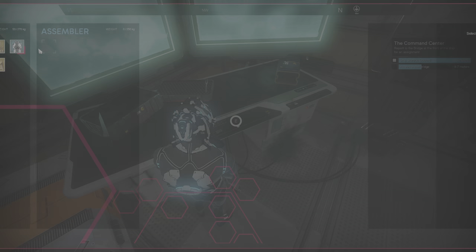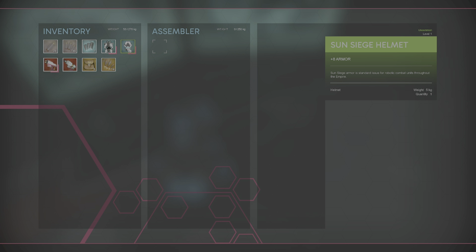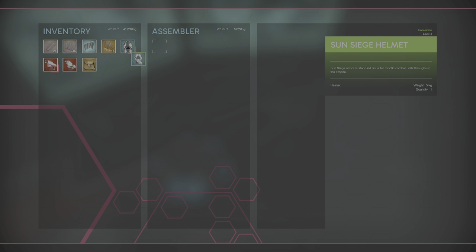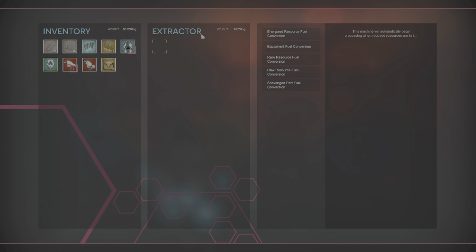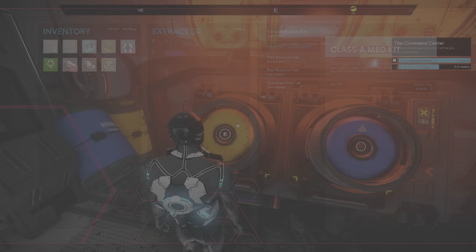There's an extractor — this makes fuel in different amounts using different items: scavenged parts, raw resources, rare resources, equipment, or energized resources. Apparently using equipment gives the most fuel, but we need that right now. There's also another extractor — this is where we get research points, with the same types of parts yielding various amounts.